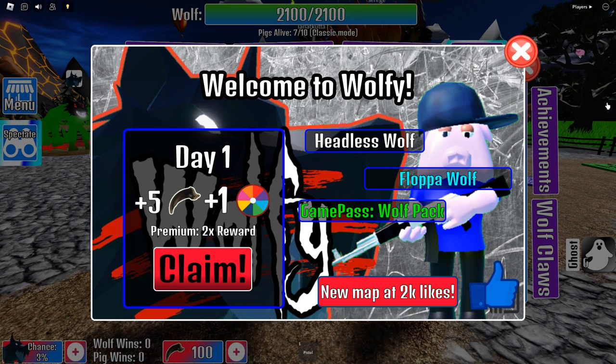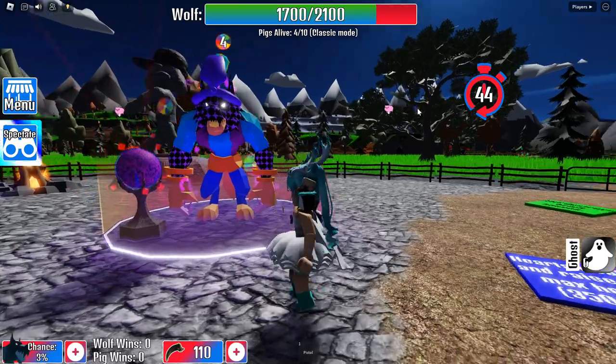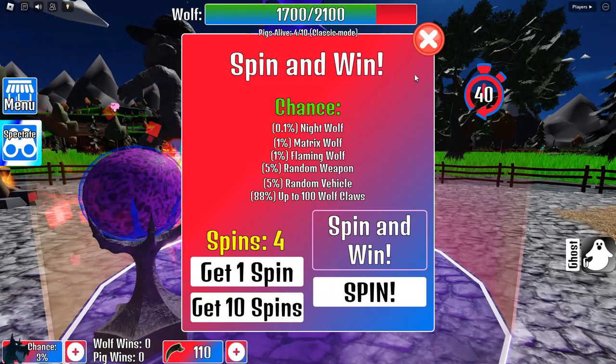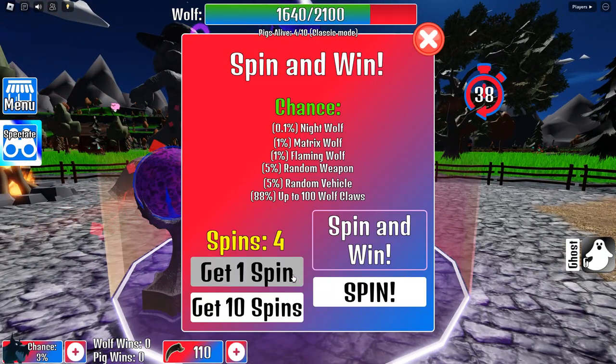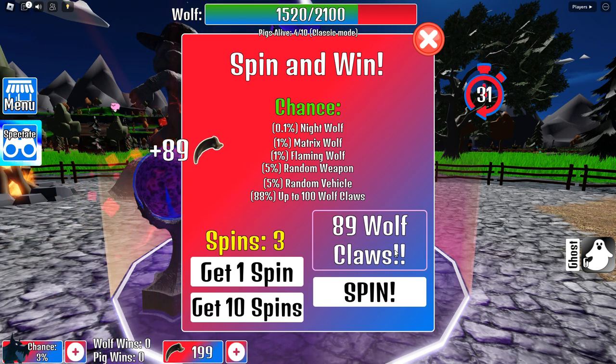Hey guys, welcome to the channel! Today we are playing Roblox Wolfie. Let's claim this - day one is five, I don't know what that is - claws and one free spin. So let's do that. Claimed! Now I have 110 claws. Spin and win, get one spin. Let's spin - we get a free skin, 89 wolf claws. I have three spins.